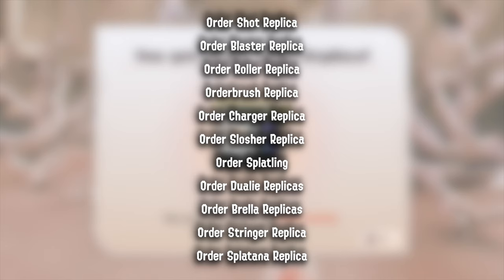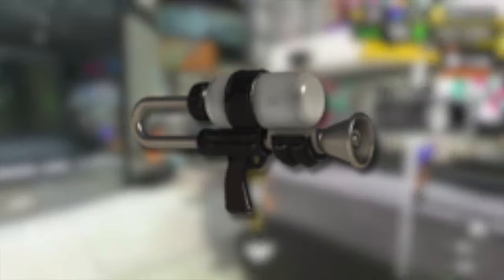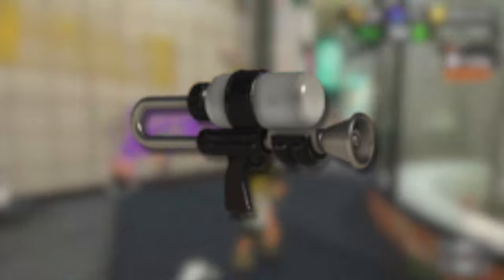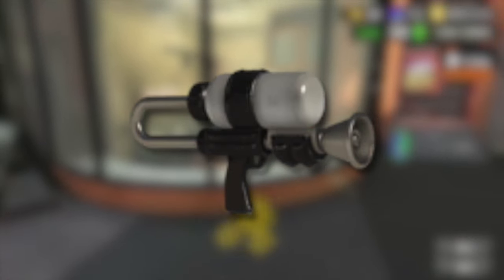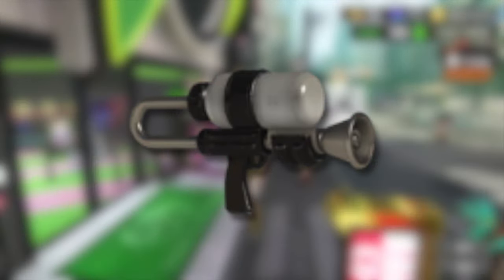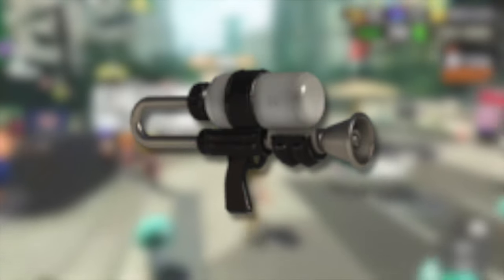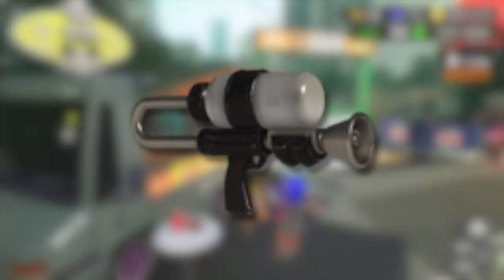Now this is very spoilery, but if you're watching this you're probably okay with spoilers. This is the ultimate reward you get from Side Order: once you have completed every single pallet in the locker, you will actually be able to get a pallet for the Octoshot replica. This weapon from past Splatoon games is a much beloved one, and you'll have to complete the game again using the Octoshot replica to receive it as a reward usable in Anarchy Battles and Turf Battles.